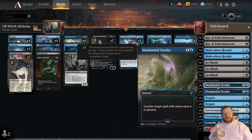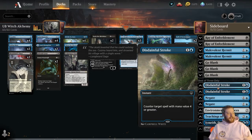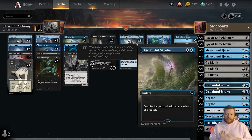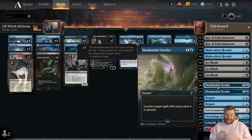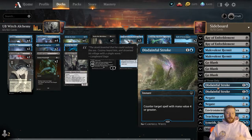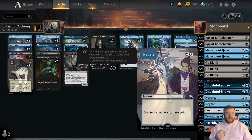Then we have two Disdainful Stroke — this card is just good against a lot of decks. The mono-green deck got some serious upgrades; Into the North and Ren and Seven is still insane, so mono-green is staying around for sure. Disdainful Stroke is great against them and the blue-red decks. Negate once again for the combo matchup. We're doing a lot of switching cards around — we have six kill spells in the main deck, so against the big decks we bring in two Negate, two Disdainful Stroke, and two Hermit as a swap. Keep that in mind when sideboarding with this deck.